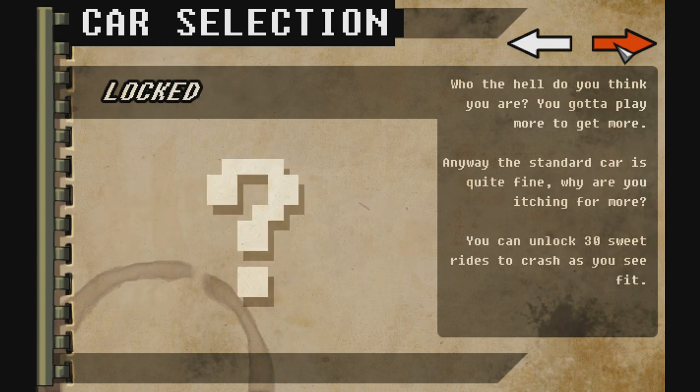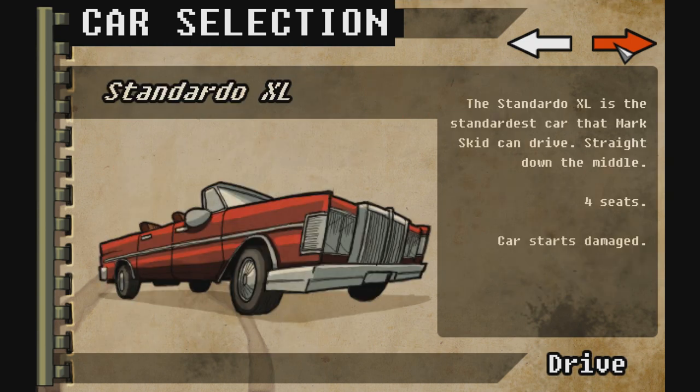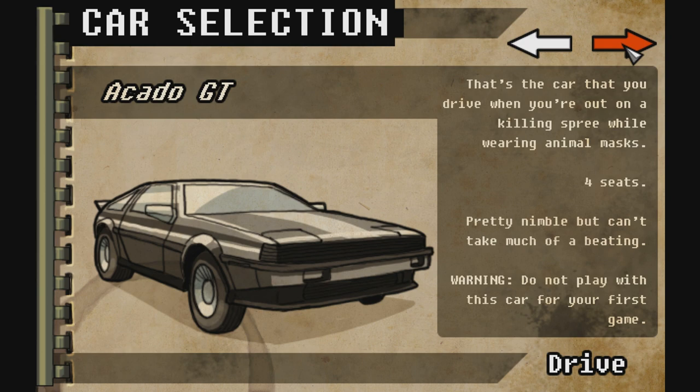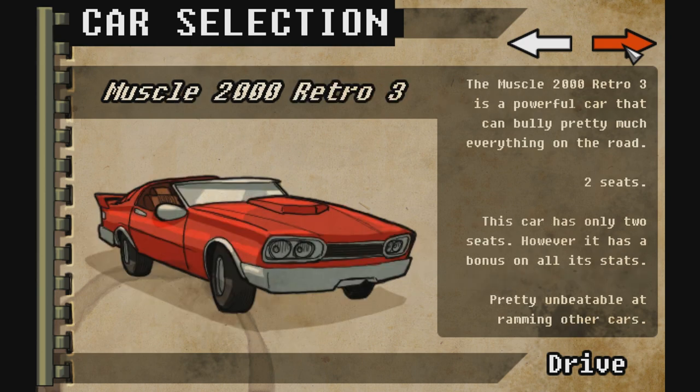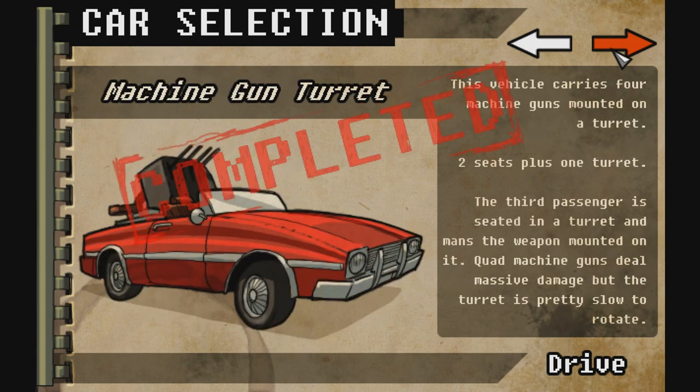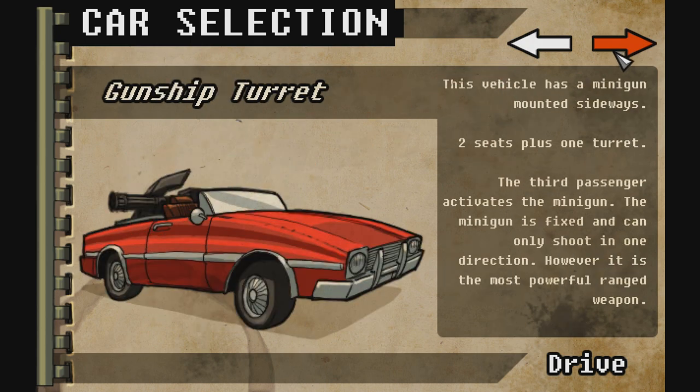We could try the Condom again. Standard O XL — we didn't complete it with this one. Tough but sluggish. Pretty nimble but can't take much of a beating. Oh, it does have a roof! We could take one with a roof. This car has only two seats, however it has a bonus on all its stats. Johnson Harvester — I don't like the melee stuff, it's just too dangerous. The gunship turret, unfortunately, despite being the most powerful ranged weapon, doesn't really cut it for me.